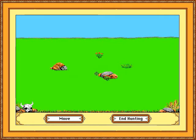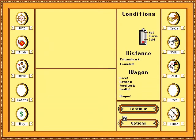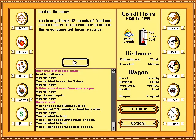We're going to go hunting again to get another 200 pounds. I think in this game there's a mechanic where if you hunted in one place more than once, it becomes exhausted. Those rabbits are impossible to shoot — I don't think I'm getting anything out of this. I need to wait until we're a little farther along before hunting again.